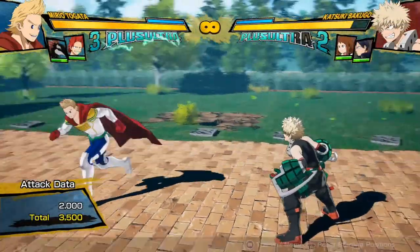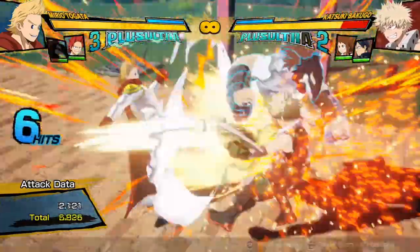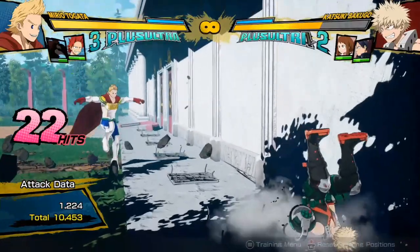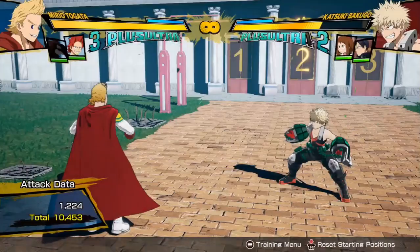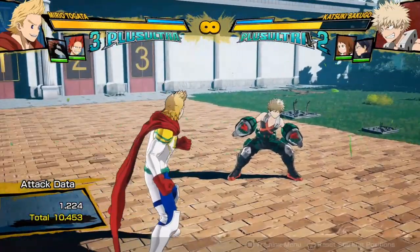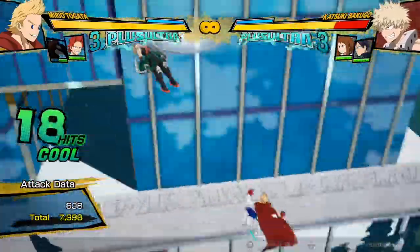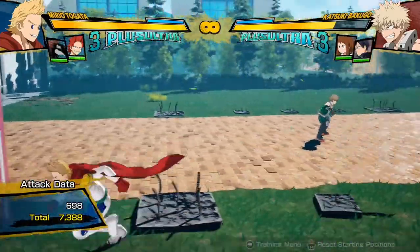For how to use supports — for combo supports like Rappa, if you time them correctly you can make your own combos and find extensions. You can have some crazy combos that didn't cost any dash cancels and did 10,400 damage, and it only cost the Rappa support. Try out supports, try different things — if you call them at certain times, you can use them to extend your combos in really interesting ways. Combo supports are really good for that.